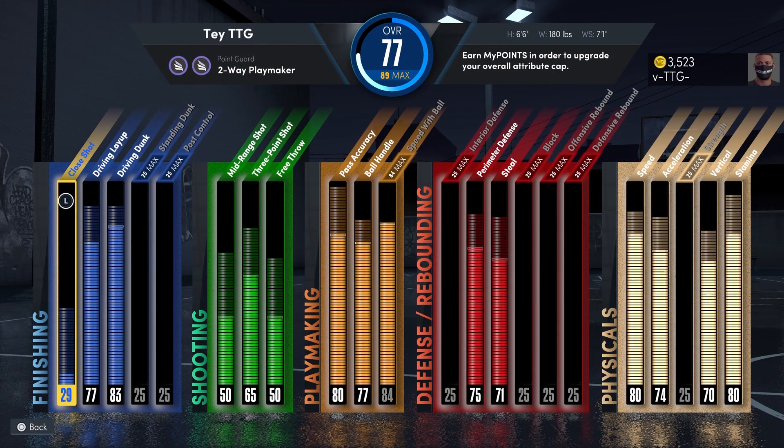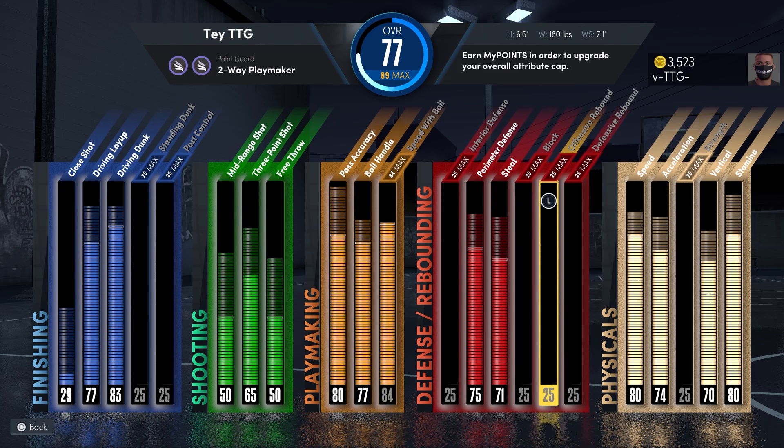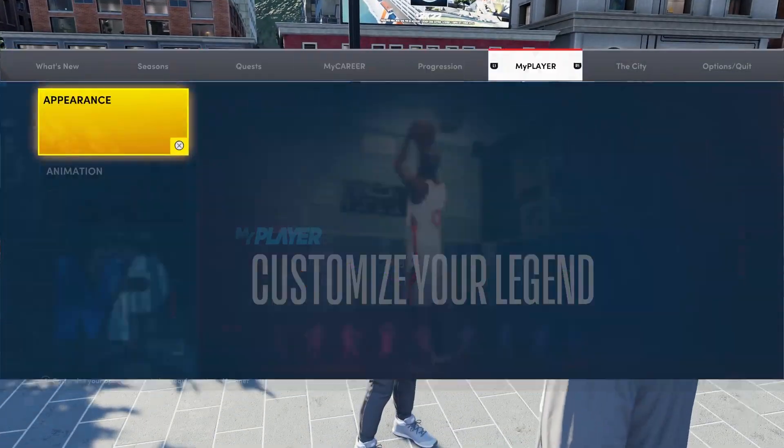We're gonna go over here to attributes. As you see, VTTG has 3523 VC. The build is looking kind of rough right now — like I said, we're getting it out in the mud. But you can see the VC is at 3523.